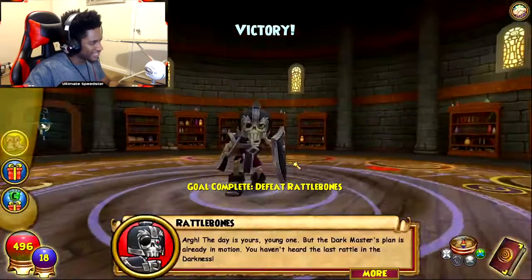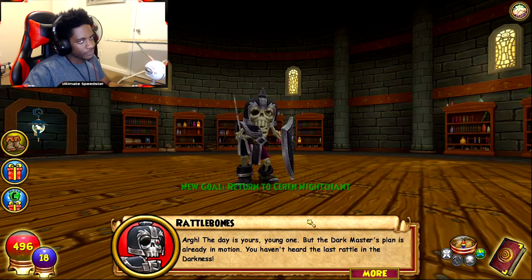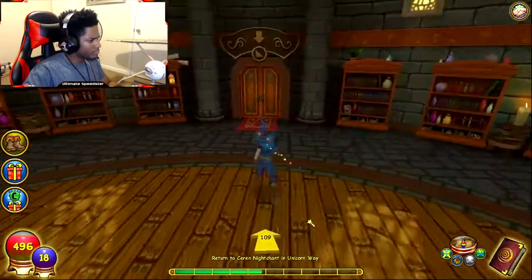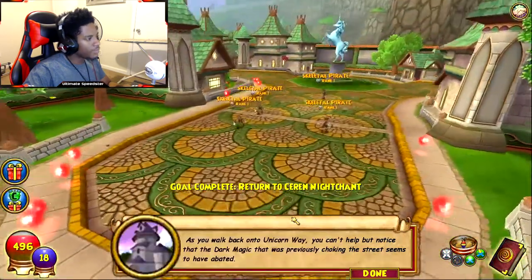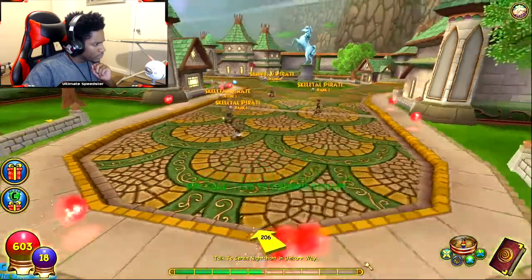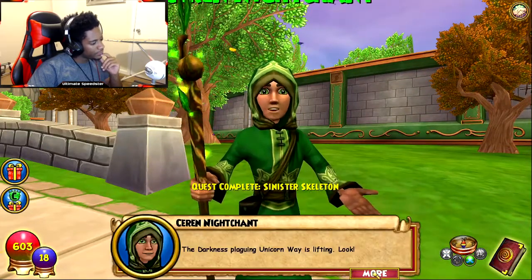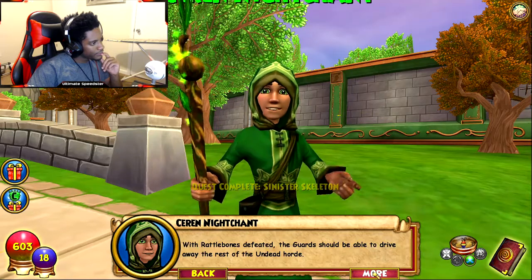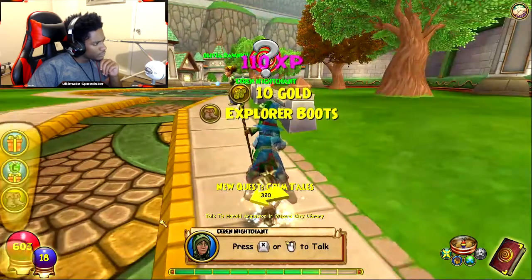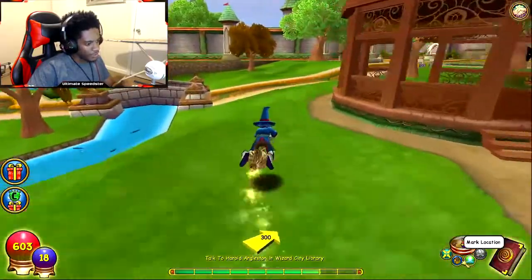The day is yours, young one. But the dark master's plan is already in motion — you haven't heard the last rattle in the darkness yet. Rattlebones dropped the tome he was holding — it could be important. The dark magic that was previously choking the street seems to have eased. We saved the day. You beat Rattlebones — with Rattlebones defeated, the guards should be able to drive away the rest of the undead horde. Explorer boots — I'll rock these. That gives resist to everything.